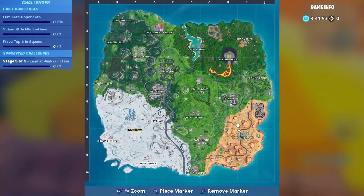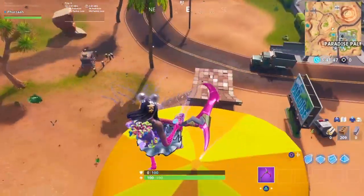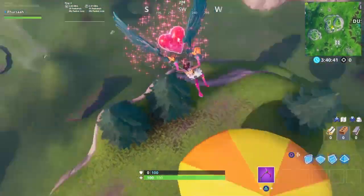The fourth location is in Paradise Palms — you can see the minimap location right here. All you guys need to do is bounce on it. You don't need to bounce a number of times; one bounce will do the job, and once you bounce that will be your challenge completed.